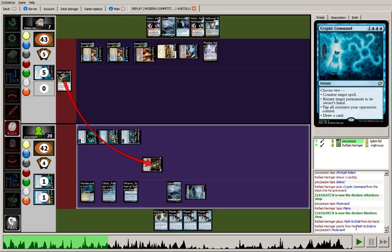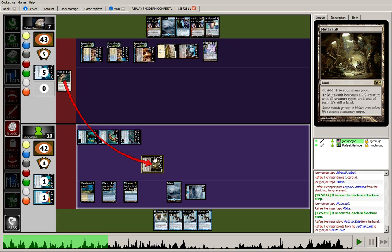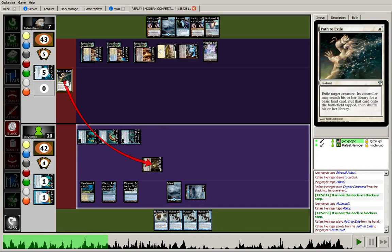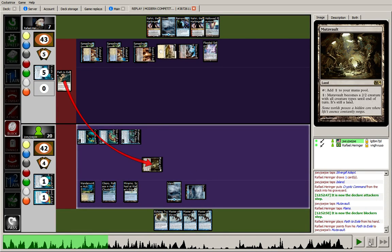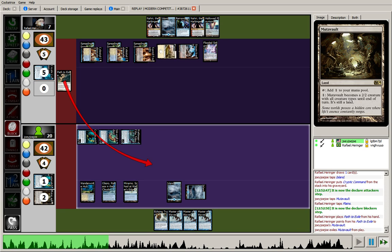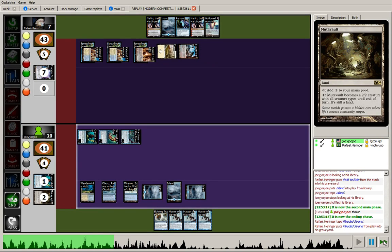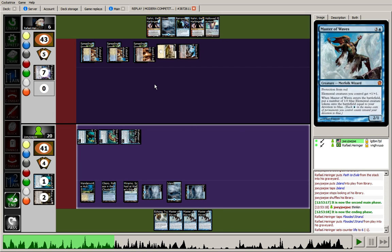I'm going to go ahead and activate my Mutavault, still in the Start of Combat step. Swing with Mutavault for 2, and we're going to see a Path to Exile — which is beautiful from my perspective. While Mutavault is amazing in control matchups, playing around all of their sorcery speed removal like Supreme Verdict and Anger of the Gods, at this point I was really worried about Path to Exile for my Masters of Waves. The opponent burning it to save himself 2 damage from a Mutavault is really great — I get an Island to replace it, so I'm actually gaining card advantage.